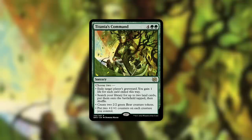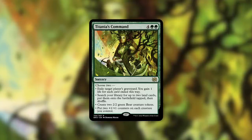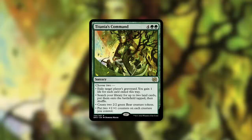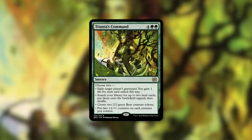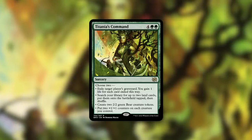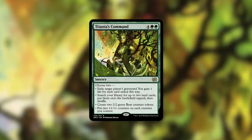Creating two 2/2 bear creature tokens is probably the weakest among all the modes. When you need to get rid of someone's graveyard, that's going to be more powerful than just making two 2/2s. Getting two lands is also going to be more powerful in many situations. But two 2/2 bears — take it or leave it — that's not bad if you need to actually get some bodies in play. And it does work well with the next mode: put two +1/+1 counters on each creature you control. Combine those two and you're getting four 4/4s — eight power across two bodies for six mana, not the worst thing ever.